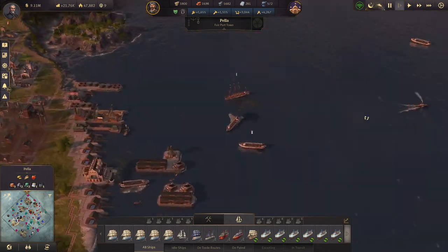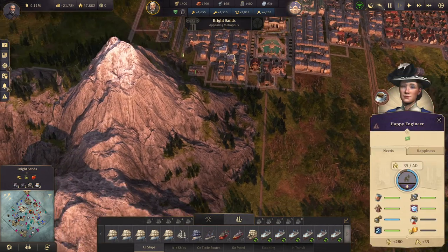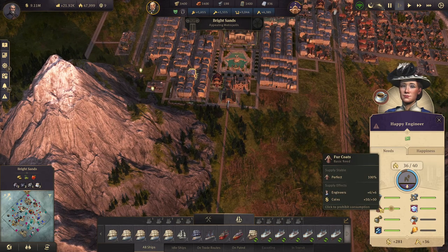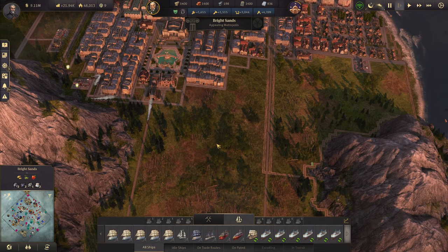Let's make one here at Pella and then we'll get the spectacles coming in, because as you can see they are an issue. Fur coats are an issue as well, but the coffee — why is the coffee such a problem? I don't understand that. We should probably increase the output of light bulbs as well.